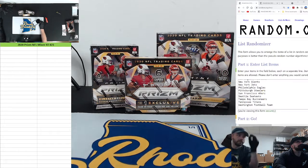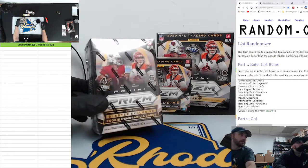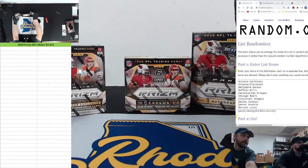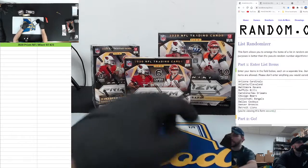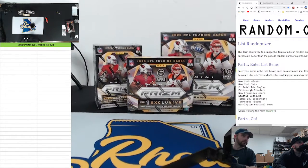Go crew — 2020 Prizm football mixer, random teams, number 23. We're taking a cheap shot at a big prism here. We got a blaster, a mega, and a team all. Let's get it — let's hope to get out of 8 parallel instead of out of 49, but if it's out of 49 and a big rookie, we'll take it.